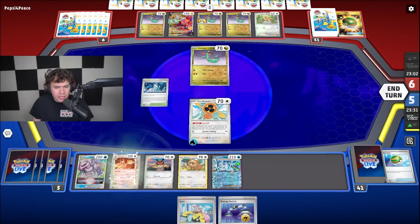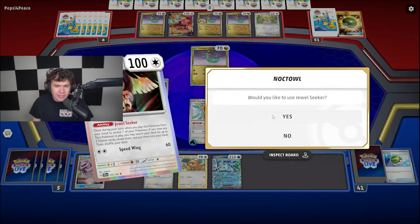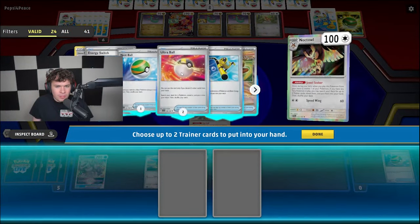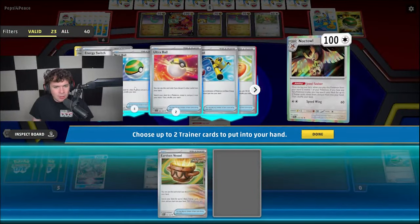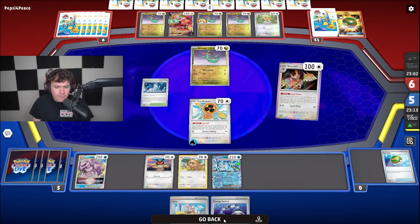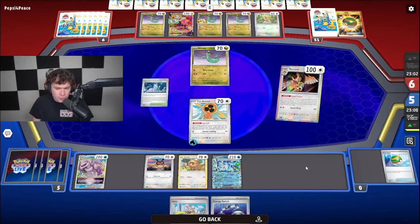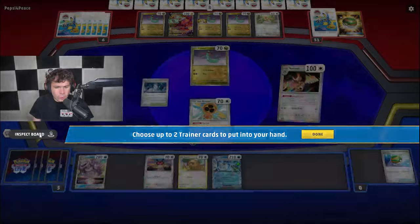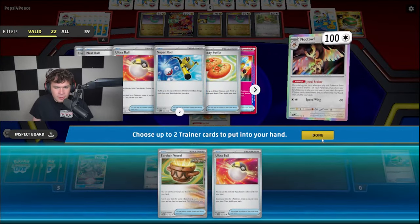We can go Noctowl — use that ability as there is now a Terra type on the field. We're going to use Jewel Seeker. I think the first thing I want is Vessel. I think I could also get Ultra Ball, go Nest Ball away the Energy Switch — or Vessel away the Energy Switch and then Ultra Ball away the two Energies. Yeah, I think actually that's what I'm going to do.